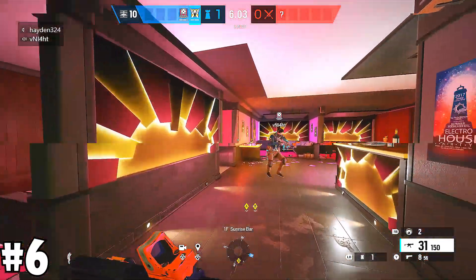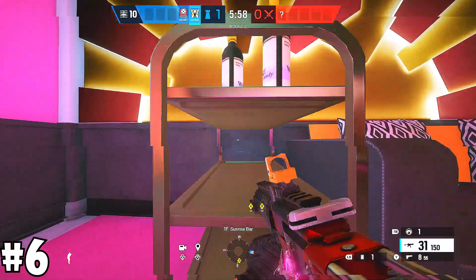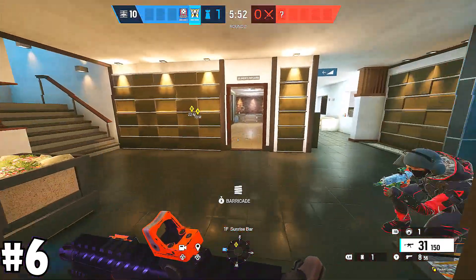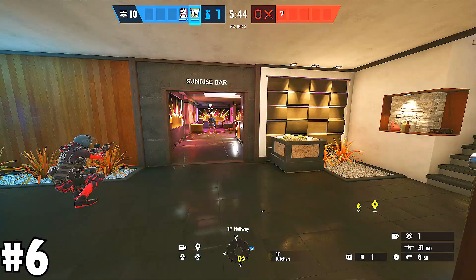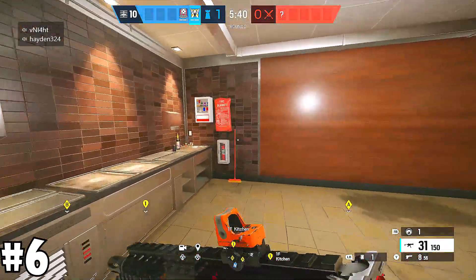Your next cam is going to be in Sunrise Bar. You're going to go into this little wine storage thing, this little food cart, and put it at the second bottom row. This is going to hide your Valkcam and let you know if anyone's pushing in through Kitchen or Hallway, going for that default plant over there. So now all of A-site is covered by your Valkcams, and you're only using two cams, which means your third camera can be used for other stuff.